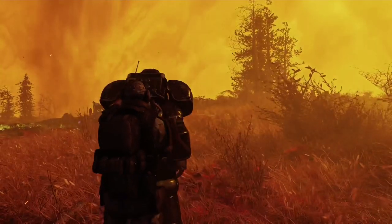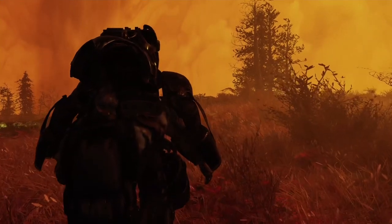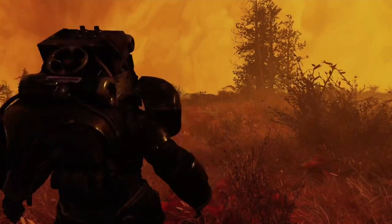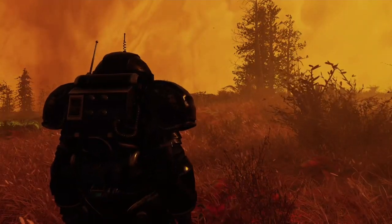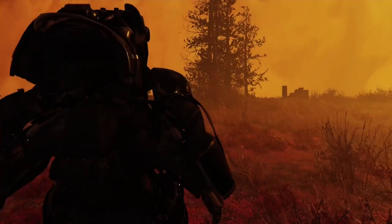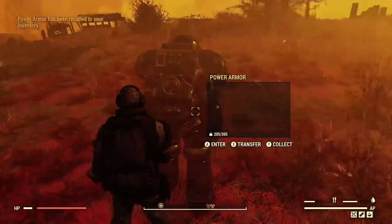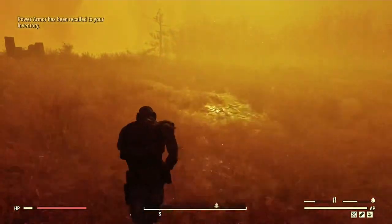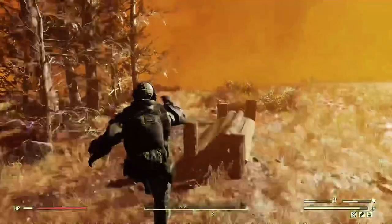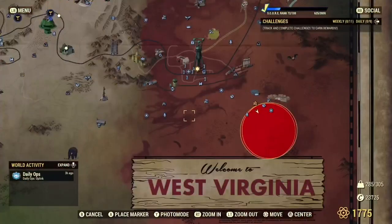The take-no-radiation-damage power armor glitch is still working. Put your power armor right on the edge of the storm, run into the storm, get out, and you'll take no radiation damage. Find that edge where you do and don't take rads, place the power armor right on it, run into the storm, get out, and you're good to go.